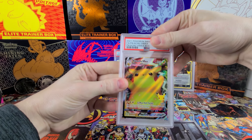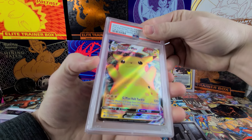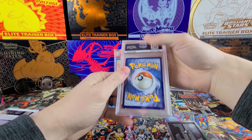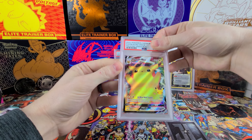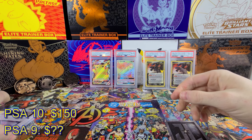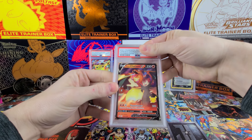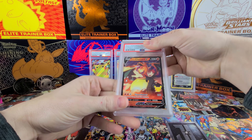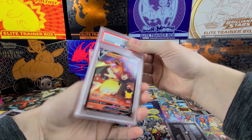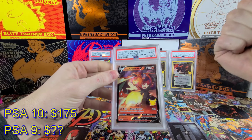Next, my son's card — the Pikachu VMAX Black Star Promo. He picked this card. It looks good. It's a Pikachu — not the Chunkachu, I'm trying so hard to pull the Chunkachu from Battle of Voltage but we can never do it. Another 25th anniversary card — he'll be stoked. Another 10! This was actually the card I was most worried about, because it's a V card and it had some whitening on the edges. But it pulled the 10!